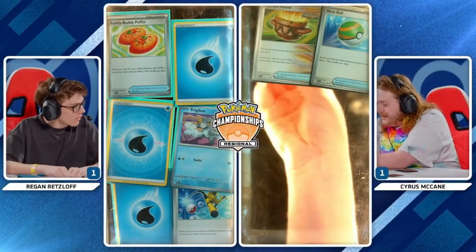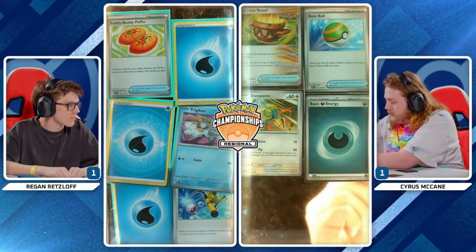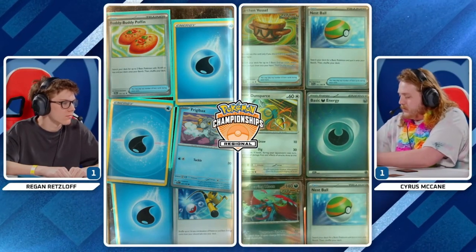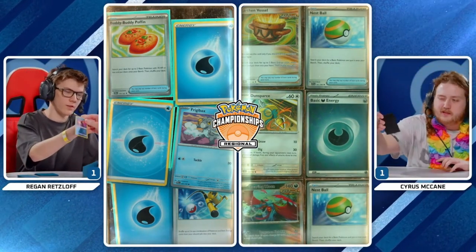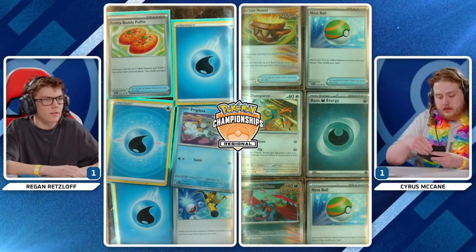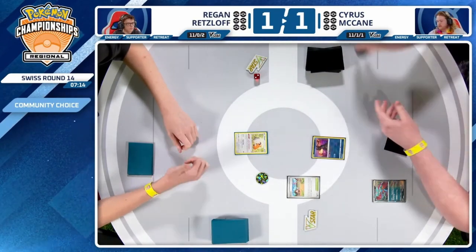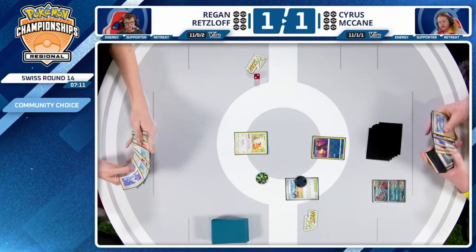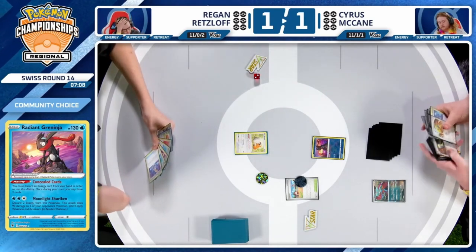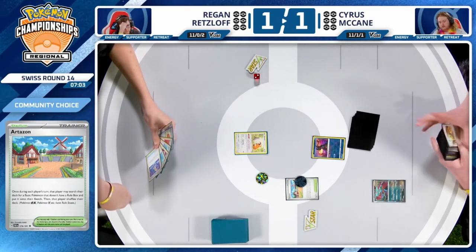You know your opponent will set up a little bit more, but you also know they'll have one less turn to get off an attack. So you're more likely to attack before your opponent — which is the most important piece in this matchup. Regan would much rather go first. Cyrus going to kick things off, starting with the Radiant Greninja but with no Darkness Energy. He does bench a Roaring Moon and uses Artisan to find a non-Rule Box basic Pokémon — Dunsparce immediately being eyed up.